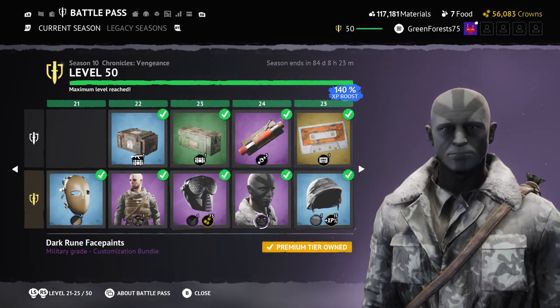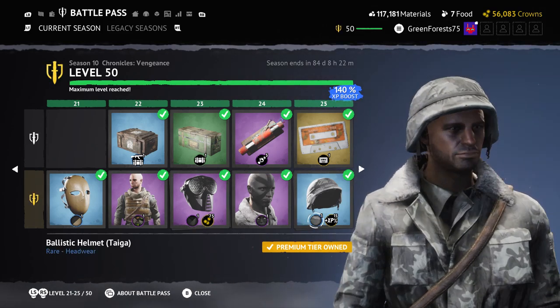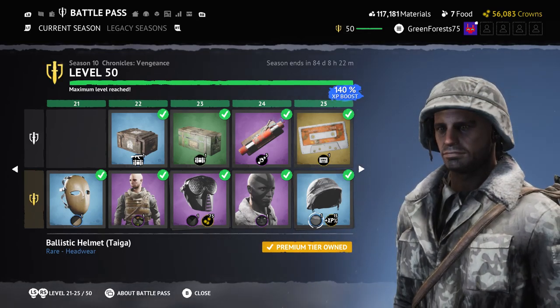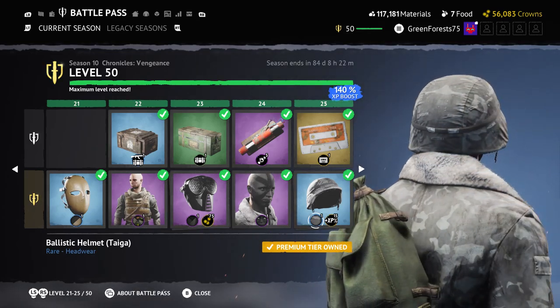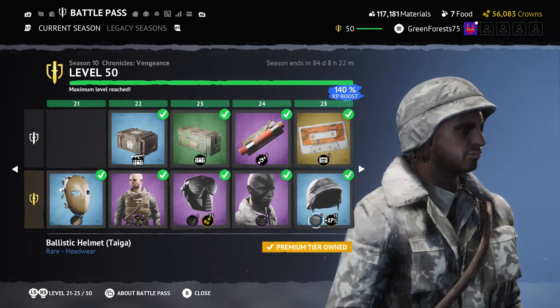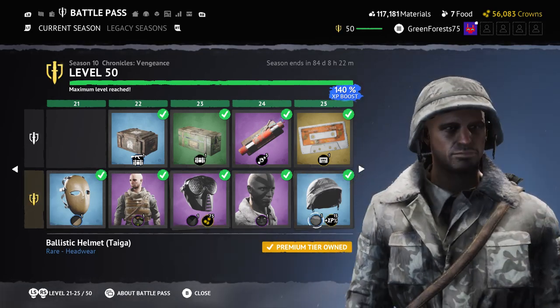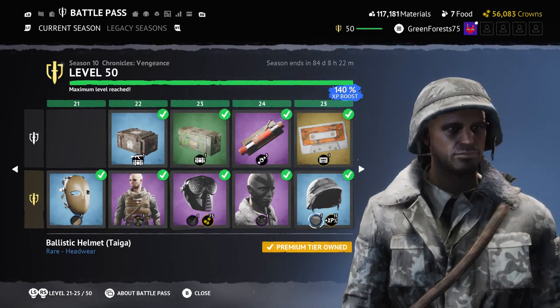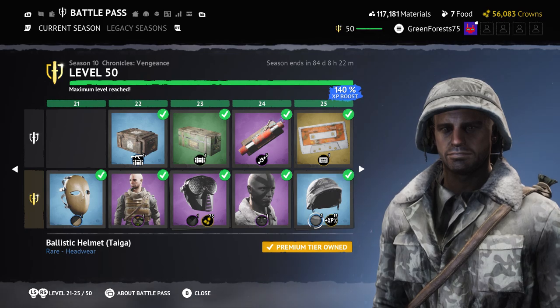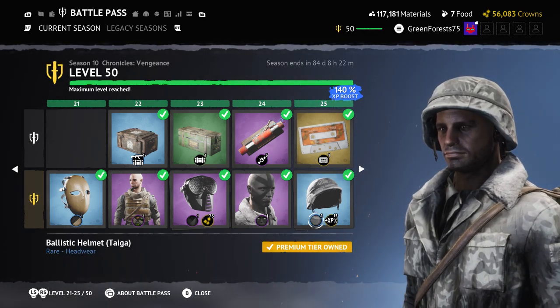The Dark Rune Face Paint could work with somebody's build, but neither host would use it. It's still better than the other face paints in this pass. Then the Ballistic Helmet — both hosts love it. These are literally S-tier helmets in the game. A previous variation existed but this version is better.